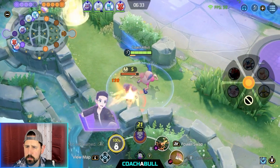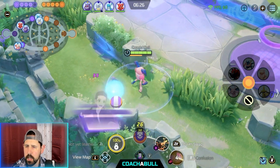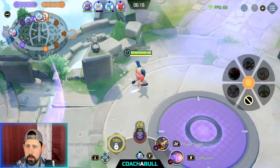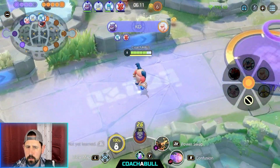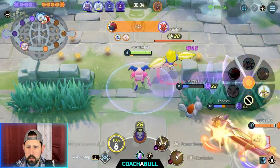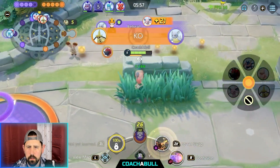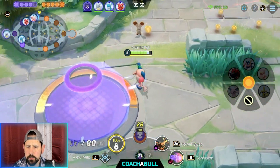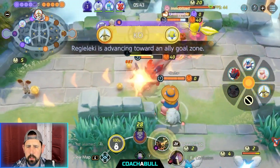We are going to level. The enemy got the objective at the bottom, and then I realize everyone's going for Regilecki at the top. So I'm going top as well. And I don't know what I'm doing there — trying to get healed? I ran away from the battle. Stay with your allies, especially if you're in support, unless you are just low on health. Because then this happens.